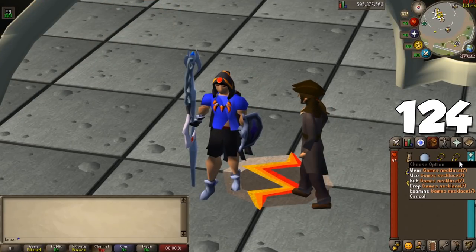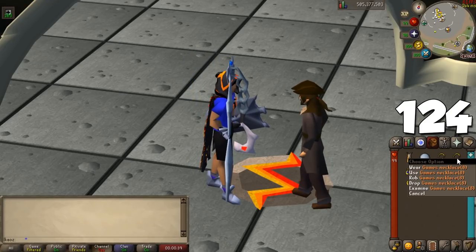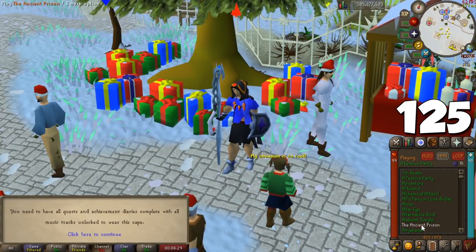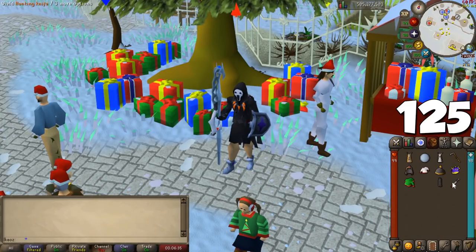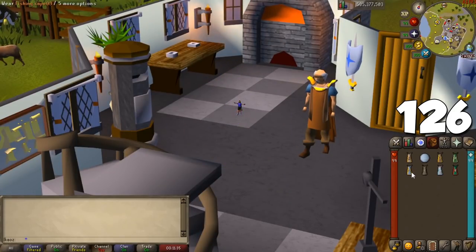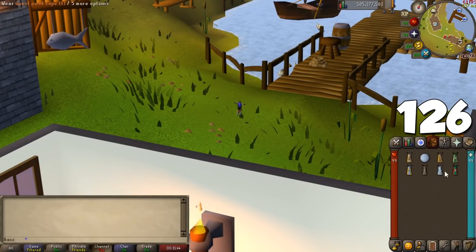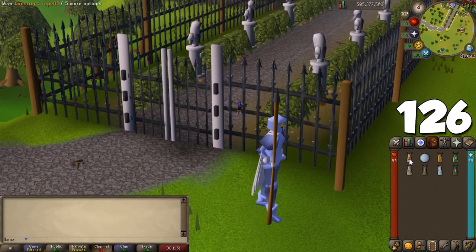You can also take your teleport jewelry to the same NPC to decant items like rings of dueling, games necklaces, amulets of glory, and more. Schedule time to complete all holiday items through the year — you'll unlock respective music needed to trim your music cape once you've listened to all songs in the game. Every skill cape has useful perks related to the skill, and some even have useful teleports like the quest cape to the Legends' Guild, close to a fairy ring, and the strength cape for the Warriors' Guild.